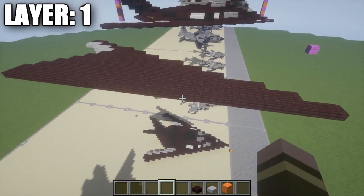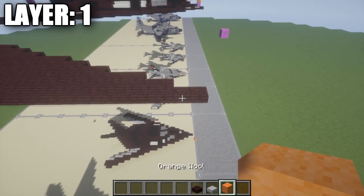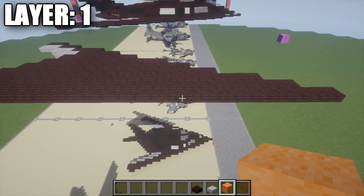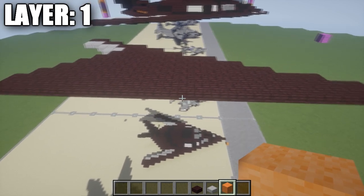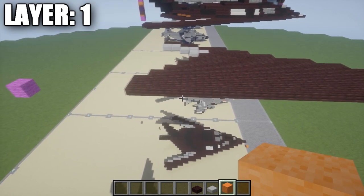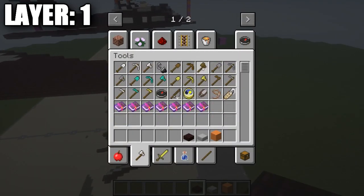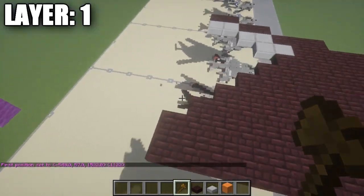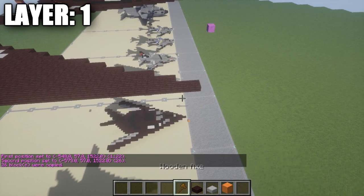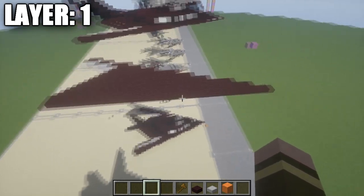Going back up to the top, the first thing we're going to do is build a row of nether brick slabs going all the way back. Place down nether brick top slabs going down the center - you want a total of 26 blocks from here all the way to the back. So make sure you have 26 blocks on the very center. Once you have that, go to the front of the aircraft - whichever way you want it pointing - go to row 26, skip the first two slabs, go to the third one, and place a nether brick top slab coming out from it.